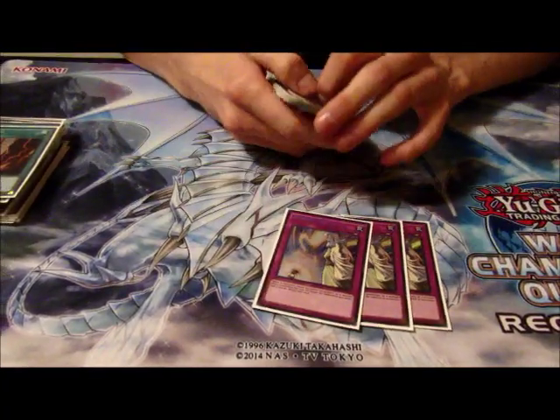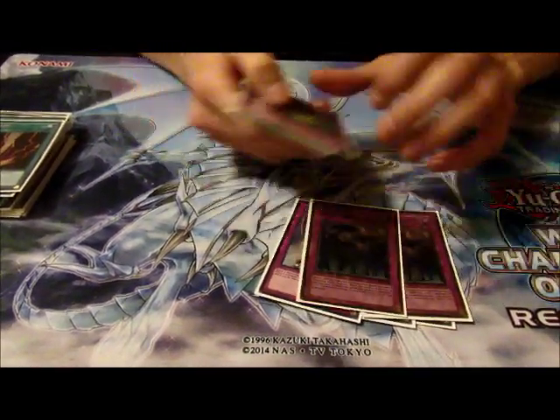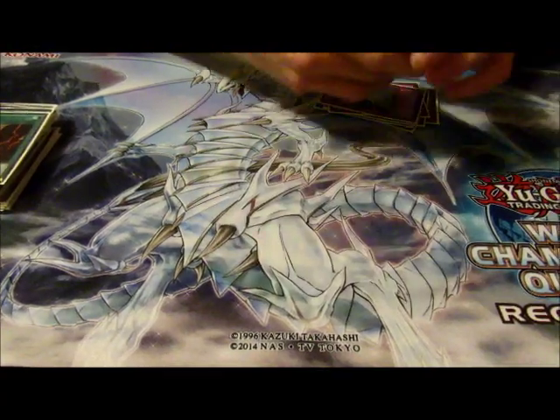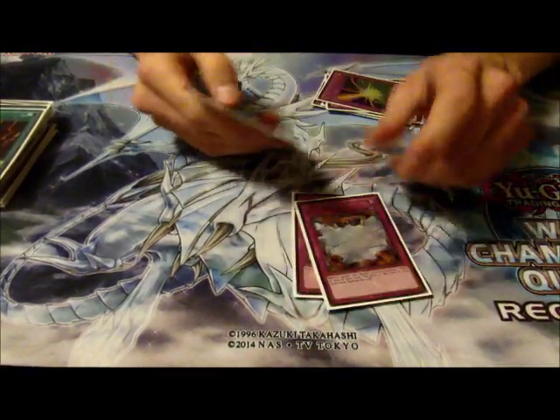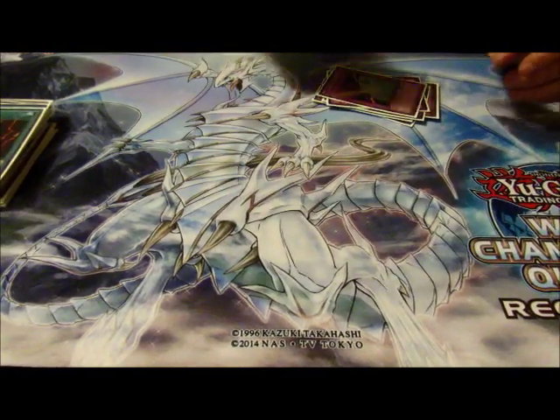For traps: triple Strike, double Call of the Haunted, double Storming Mirror Force, and then Compulsory Evacuation Device, Vanity's Emptiness, Bottomless Trap Hole, and Solemn Warning.